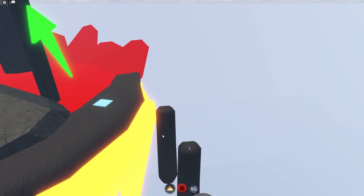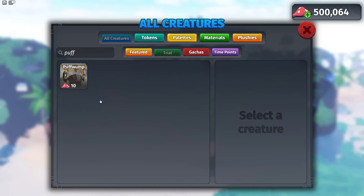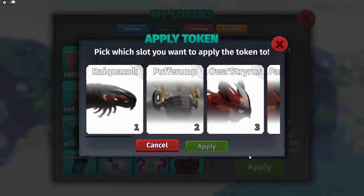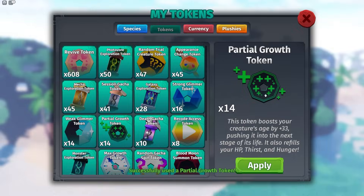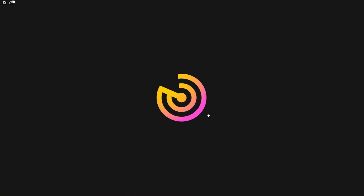Starting with beating the angelic warden's obstacle course. You can't just do this with any creature, but luckily I did my research and figured out that the puffwump is the best creature to do this with. It's only 10 robux in the trial store, so make sure to get one. If you have the luxury of having growth tokens, make sure to use two because it's definitely a lot easier with an adult puffwump.